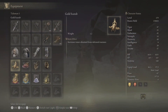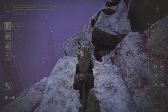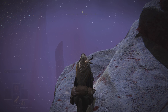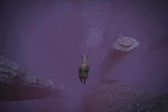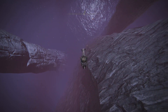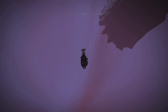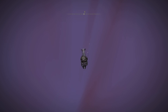We've got the Gold Scarab equipped, and we equip the Gold Pickled Fowl Foot just before jumping off. Have a weapon handy, sprint off, jump and double jump as far as possible, and then on your way down just keep slashing. You'll see the runes popping up in a few seconds, then just fast travel back to the same site of grace and rinse and repeat until you are satisfied.